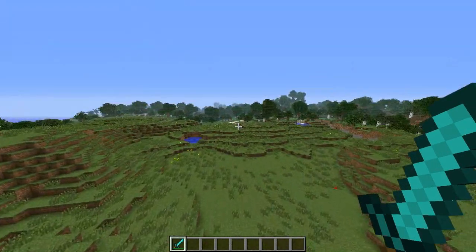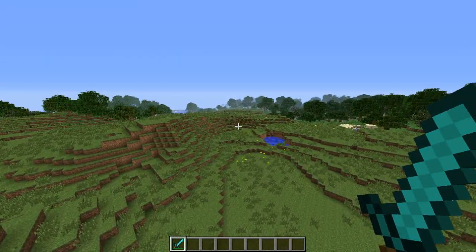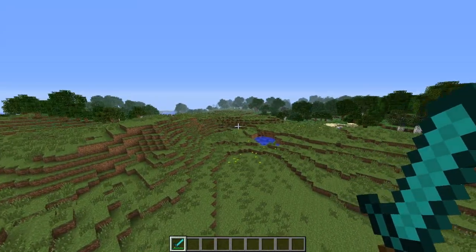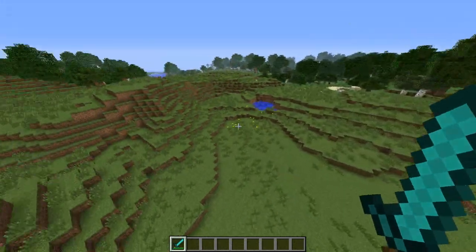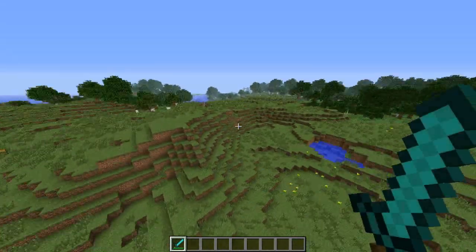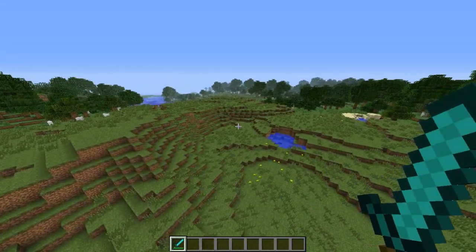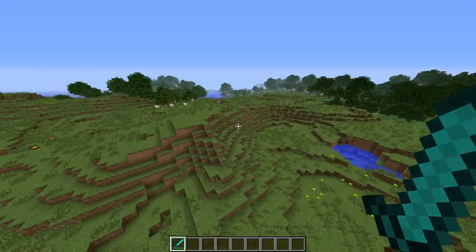These treasure chests are actually quite similar to the mobs in Diablo 3 which are called the treasure goblins. As you're killing them they'll drop gold, and eventually when you do kill them they'll drop some rare items. If you don't kill them in time they'll go through a portal, however that doesn't happen with these — it's just that until you kill them they'll drop the items.